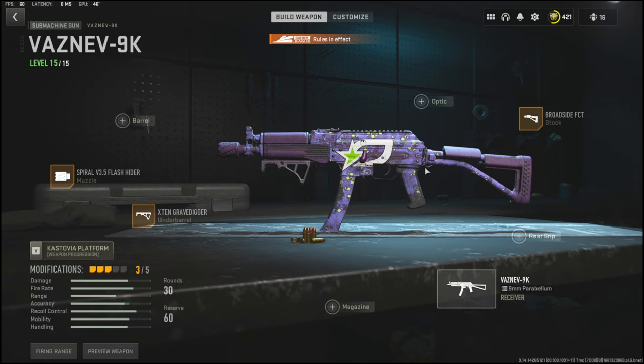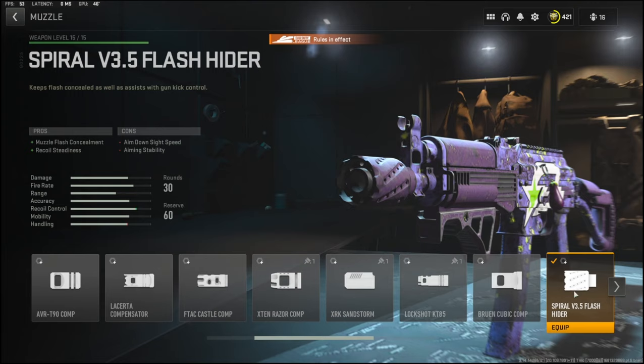Jumping into the attachments: for the stock I'm going to be using the Broadside FCT, on the underbarrel I'm going to be using the X10 Grave Digger, and for the muzzle I'm using the Spiral V 3.5 Flash Hider.